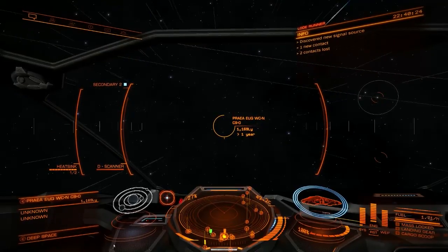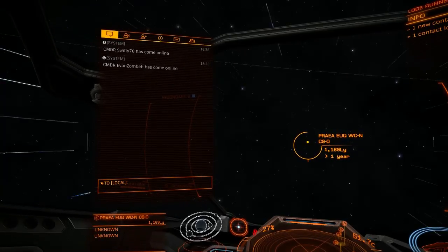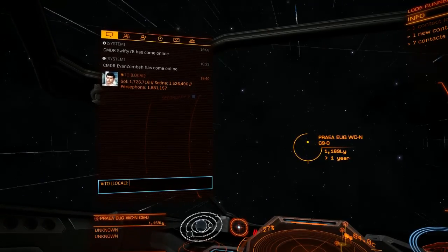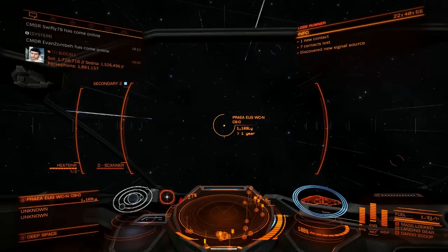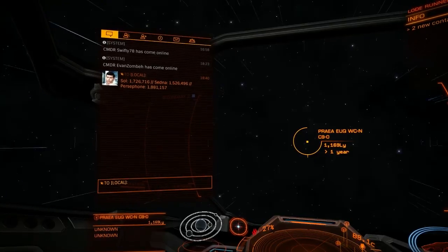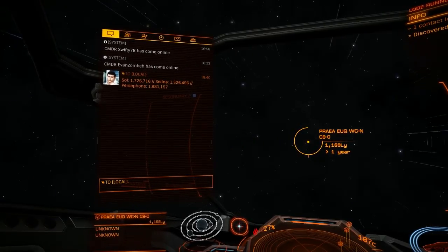While you're waiting, you will want to prepare some text in Notepad, which you're going to want to copy into the local channel or some other in-game chat channel. Those numbers are the distances from the New Horizons space probe to each of the three major markers we're going to use: the sun itself, Sedna, and Persephone. Sedna and Persephone are very far removed from the sun, so they are useful as distance measurements.